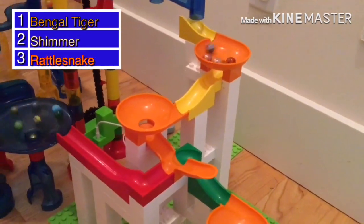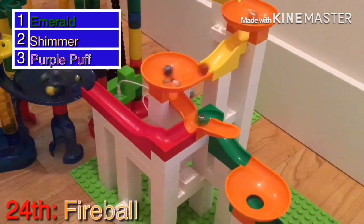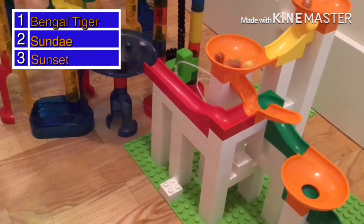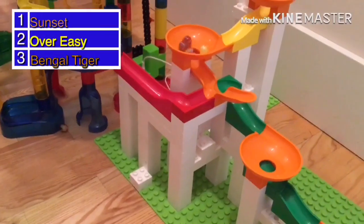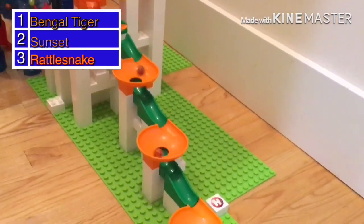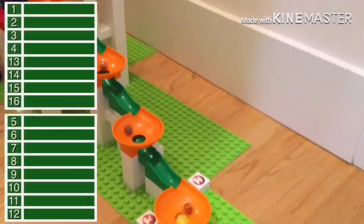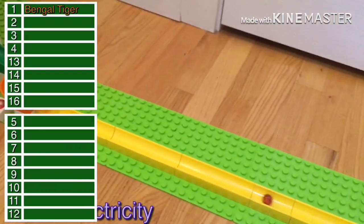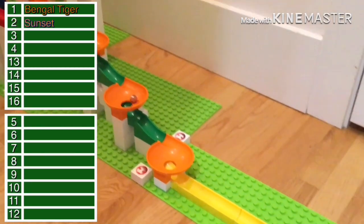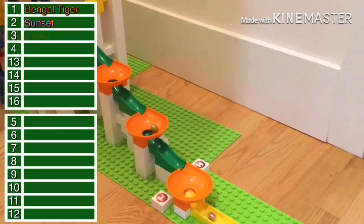Purple Puff comes through the two windmills, going on to the Hubelino funnels with Shimmer not far behind and Bangle Tiger in third. There is utter mayhem in this Hubelino funnel. Shimmer comes through first, Emerald out of nowhere takes the lead, but Fireball falls and will be 24th. Sunday is 23rd. Sunset takes the lead but Bangle Tiger takes it away — could Bangle Tiger be the first marble to win both races in round one? He will! Bangle Tiger wins, Sunset comes in second, and Rattlesnake third.